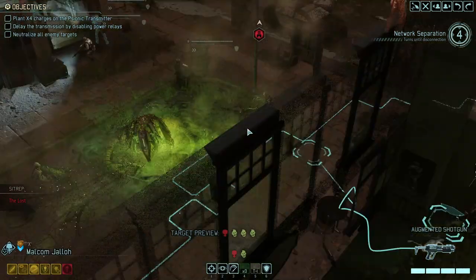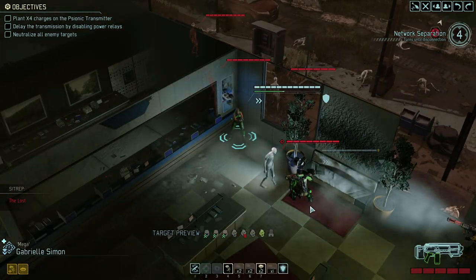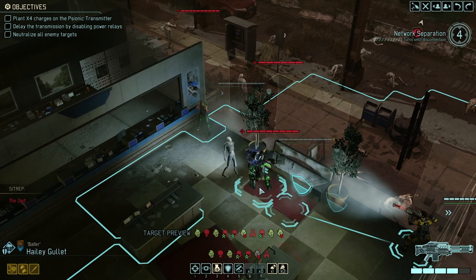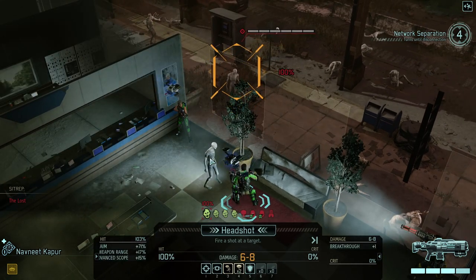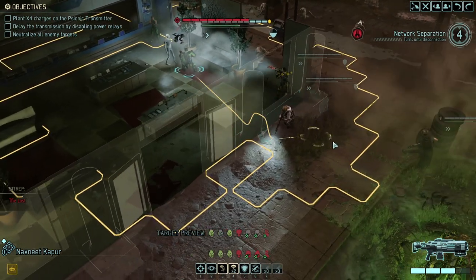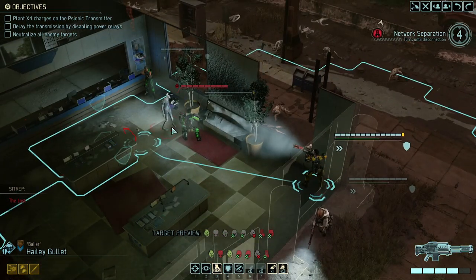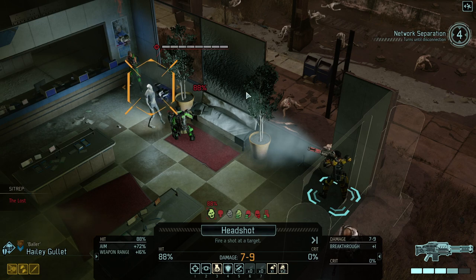This is even worse than it looks because we have a few soldiers that just need to reload, and as we're doing that we're going to lose further time. We've got a nasty stun lancer up here and we somewhat need to deal with him. Let's see if we can root out the lost — yet another one over here. Wow, okay, so that's going to be bad. I'm toying with the idea of a frostbomb for the stun lancer, but the bigger problem really is to deal with the lost for now.